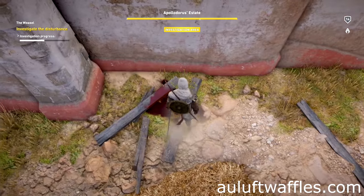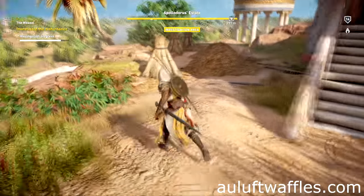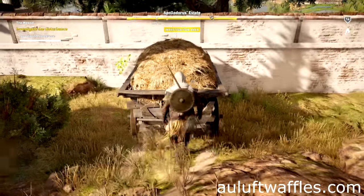Go to the area below the broken railing and interact with the blood and pieces of wood on the ground there. Turn around, go past the haystack and towards the hay cart, and interact with the hay cart.